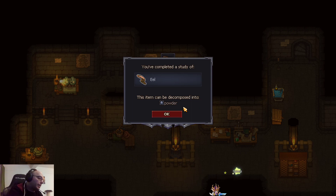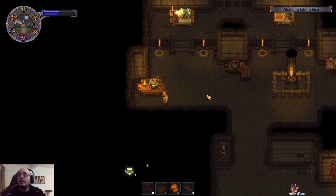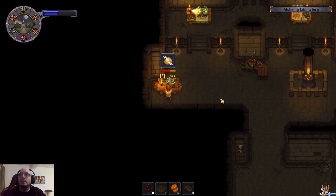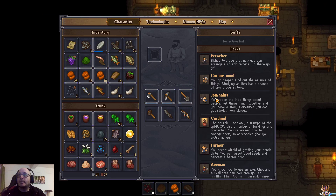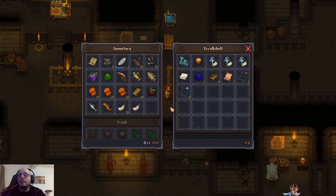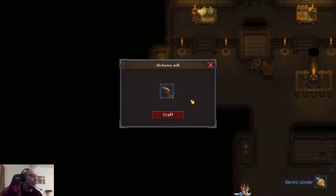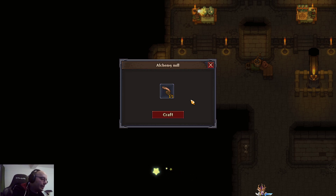Eels turn into a powder — oh no. That's a lot of greenery. So eels turn into a powder — what powder? Lightning powder! Of course I should have known. Electric powder — okay. Maybe we call this one 'el'. Life should be 'le', axel is 'ac'.